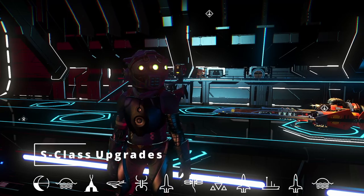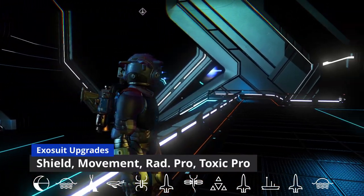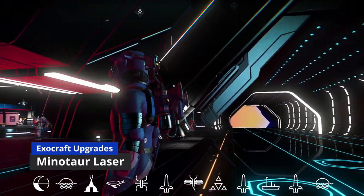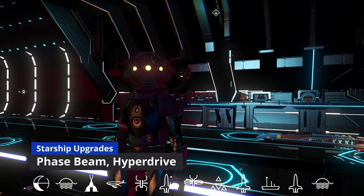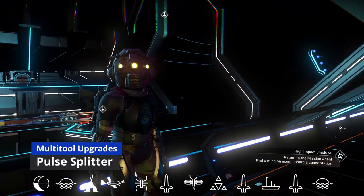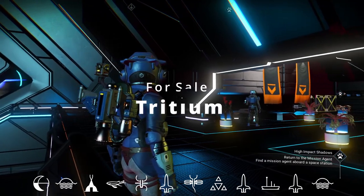For the S-Class upgrades available at the space station — your results may vary, but I gather these on PC. For the exosuit: shield, movement, radiation protection, and toxic protection. For the exocraft: the Minotaur laser. For the starship: phase beam and hyperdrive. For the multi-tool: the pulse splitter. Also available across the way is some tritium to fuel up your ship.